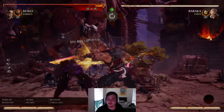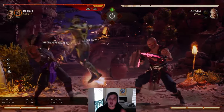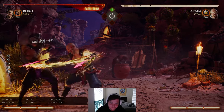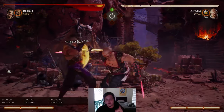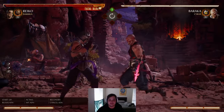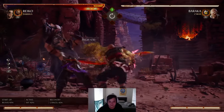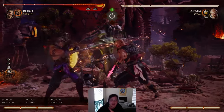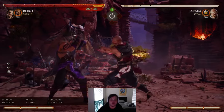Let me show you the difference between flawless blocking and normal chip damage. Have him do his block string — look how much damage: it says 10%, I'm dead. But if I learn how to flawless block this, there's a tiny little gap in his string. What you want to do is release block and hit it the second he hits you. It is difficult timing, but I just did it there and I took no chip damage. I survived that. It's hard to do, but it's rewarding — you don't die and you can back up and continue your game plan.